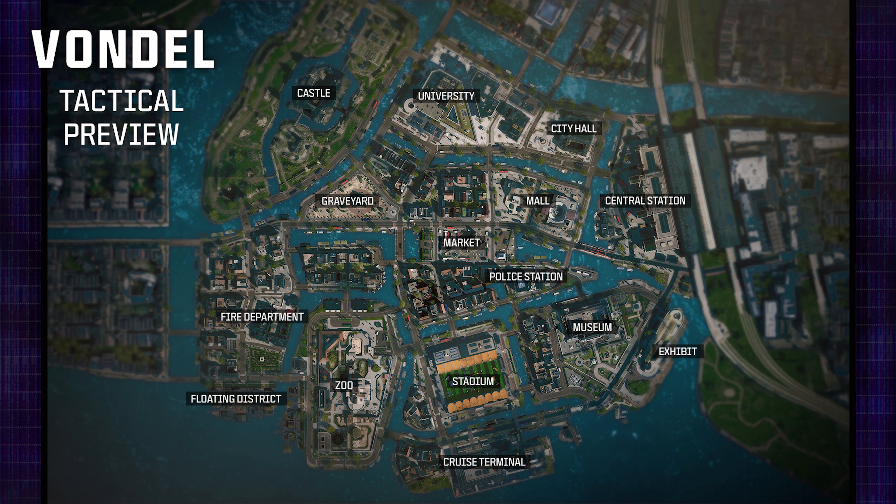Welcome back to the channel. Today was the very first day of Summer Game Fest and we got our very first look at Vondel, which is the trailer on screen right now. This is dropping at the launch of Season 4 in just a few short days. Based on the tactical overview, there are quite a few unique locations including a zoo, a castle, a mall, and a stadium converted into a paintball arena — a very bright, colorful, and unique take on the map.